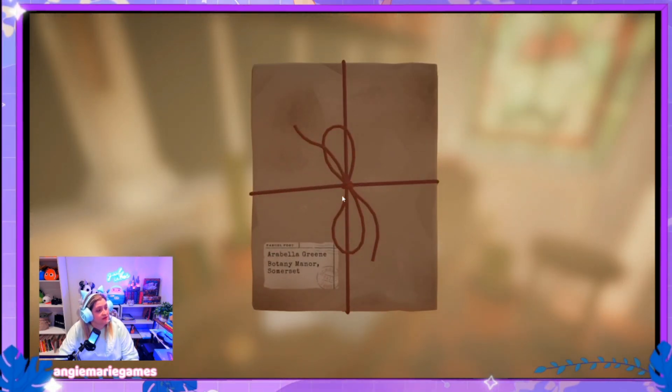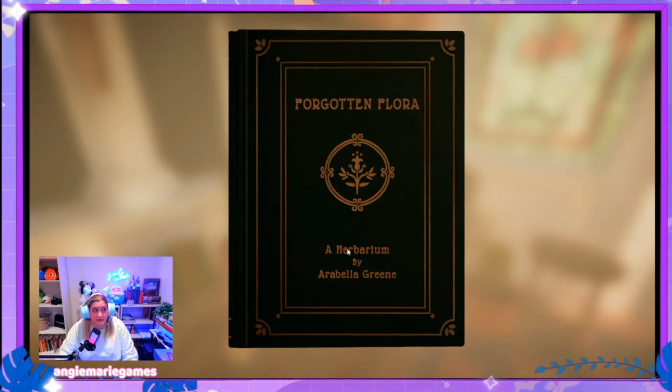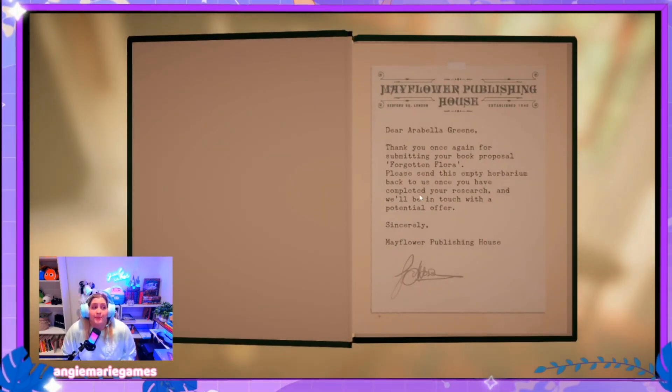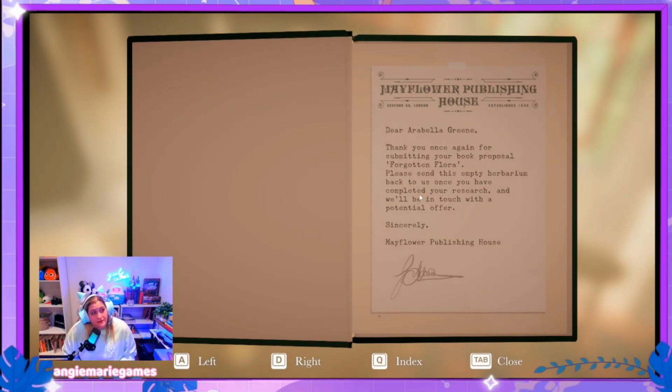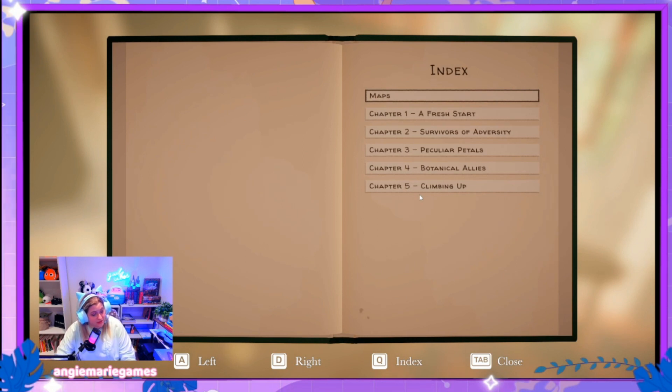We got a parcel. Opening it — it's 'Forgotten Flora: A Herbarium by Arabella Green.' That's my book! From Mayflower Publishing House: 'Dear Arabella Green, thank you for submitting your book proposal Forgotten Flora. Please send this empty herbarium back once you have completed your research and we'll be in touch with a potential offer.' So we haven't published the book yet — we're trying to get it published.